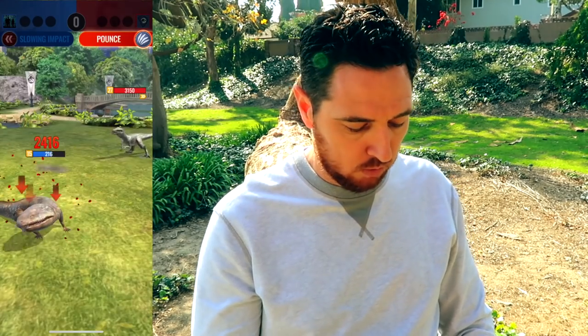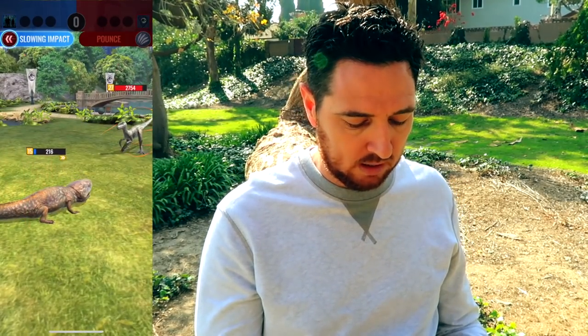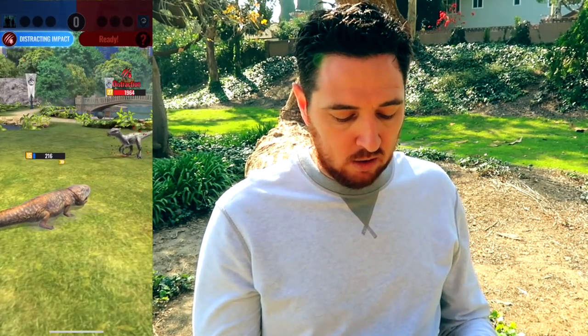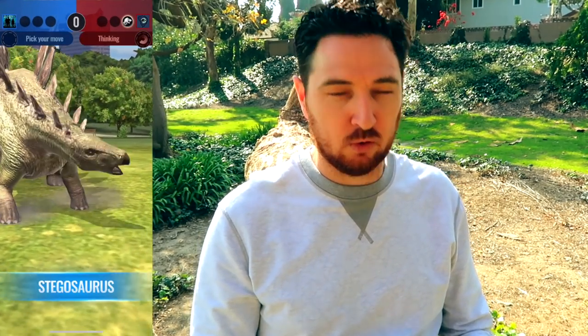They bring out Blue. I barely survived that — and by barely, I mean I just barely survived that — which is really going to damper anything that I was trying to do. I'm going to get knocked out here, so my plan is to lessen the blow that Blue is able to do for my next dinosaur, and that is going to be Stegosaurus.